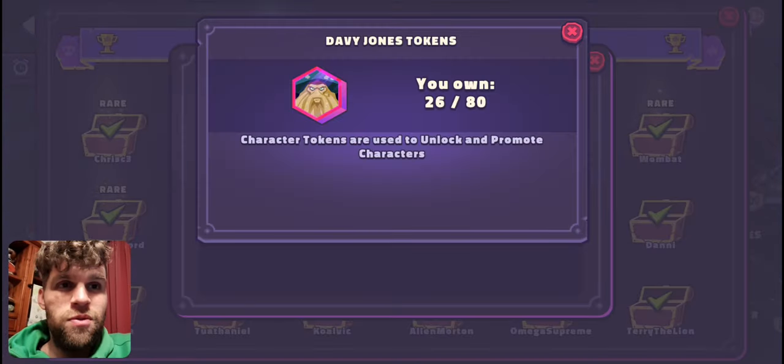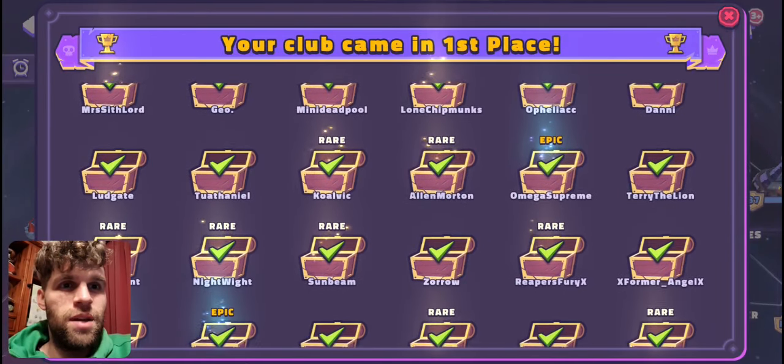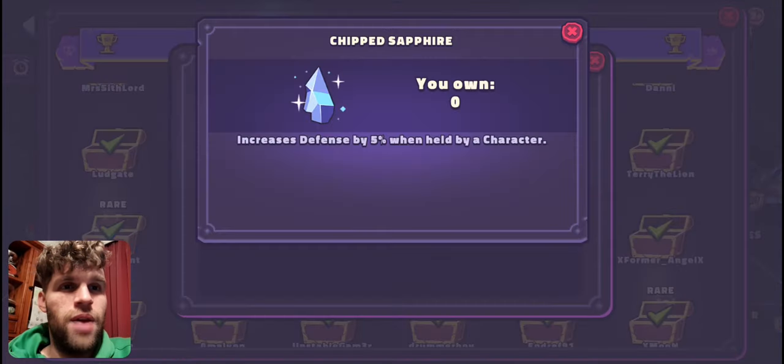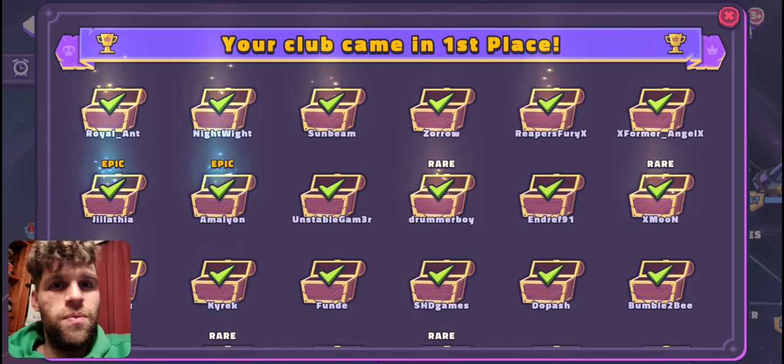Having 12 Davies is definitely a great pool for that. Let's jump down to the next one. Omega got a stone 1, nine Davies tokens, 376 gold — which is pretty good — and then he got the defensive stone. So that is a pretty cool epic.